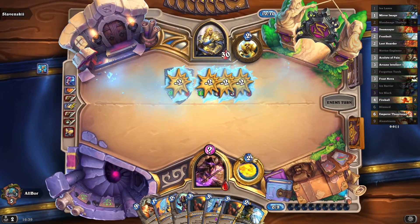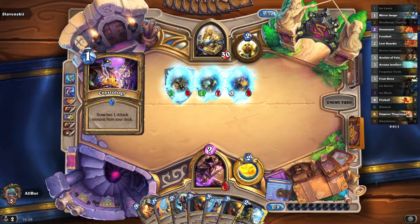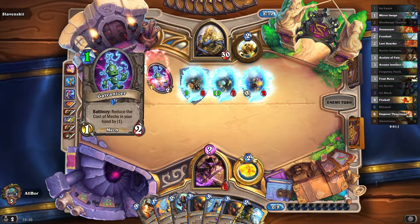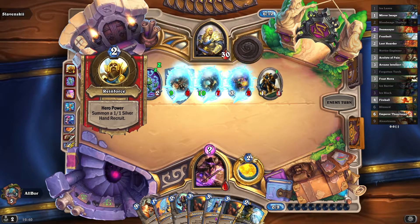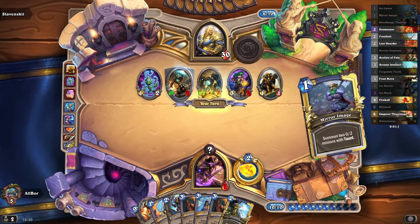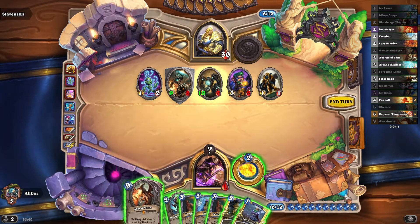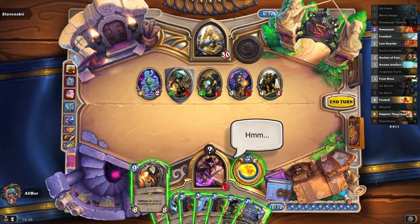There is no way they will kill us through Ice Barrier and Blizzard, so we will be able to set up something by playing Ice Block on the next turn and maybe they will not be able to break through it. So sure thing, I have to go with Mirror Entity plus Ice Block. We've got enough burn spells so if they don't break through it we will be able to Alexstrasza them and hopefully finish them.